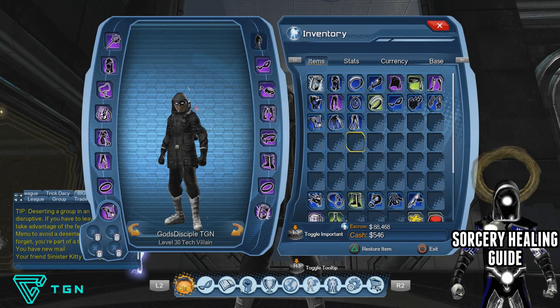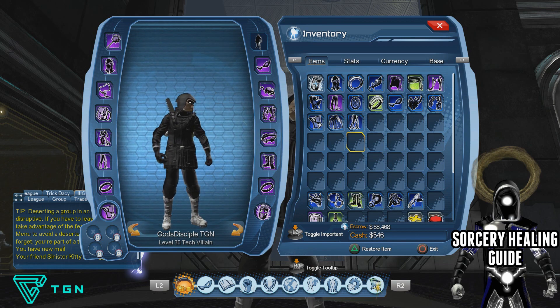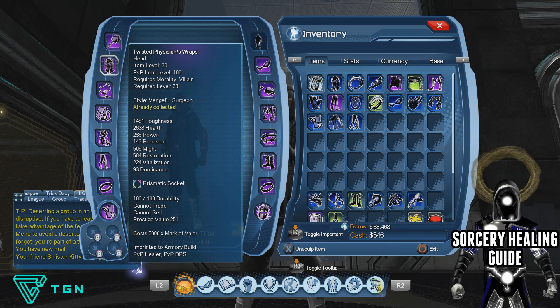Now we move on to your gear. This is a PvP build so you want to have the top PvP gear you can get. Head into the arena queues on the On Duty tab and grind that gear as much as you can, because at the moment the top tier gear is PvP item level 100. I'm currently on my USPS villain so I'm using the Vengeful Surging gear.